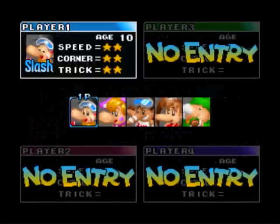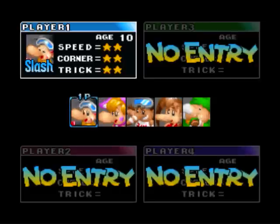So here we have all the characters. First up is Slash. As you can see, he's an all-around type — the stats are all nice and balanced. Good choice for beginners. For some reason, he has a Thailand flag on his cheek. I'm not sure why.